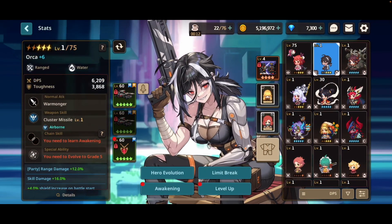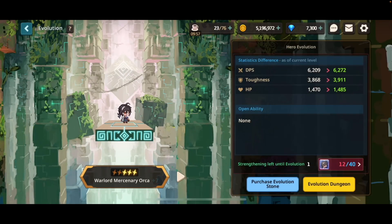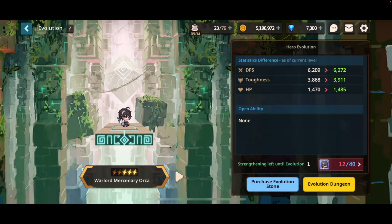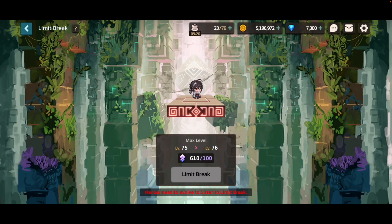Let's now look at powering up heroes, which are the four buttons at the bottom center of the screen. Hero Evolution is how you advance in Star Rank. You do this by using evolution stones unique to the hero you are trying to advance in Star Rank. It is highly advised not to buy these stones from the shop using hero crystals — just slowly farm them out. Next is Limit Break. This only applies after a hero is at 5 star, and what this does is allow them to go beyond the level cap. Limit breaking is also the reason it is advised not to buy evolution stones from the shop using hero crystals, as hero crystals are required for limit breaking and they are an extremely rare resource.